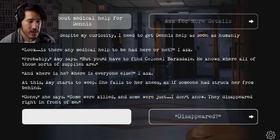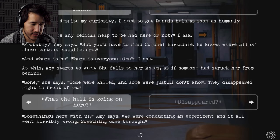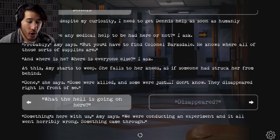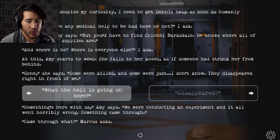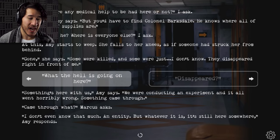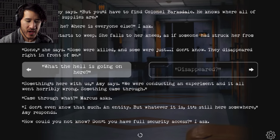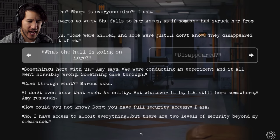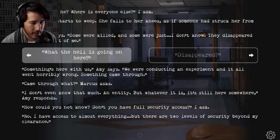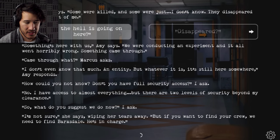'What the hell is going on here?' 'Something's here with us,' Amy says. 'We were conducting an experiment and it all went horribly wrong. Something came through.' 'Came through what?' Marcus asks. 'I don't even know that much. An entity. But whatever it is, it's still here somewhere.' 'How could you not know? Don't you have full security access?' 'No — I have access to almost everything, but there are two levels of security beyond my clearance.' 'So what do you suggest we do now?' 'I'm not sure,' she says, wiping her tears away. 'But if you want to find your crew, we need to find Barksdale. He's in charge.' 'Where is he?' 'Down on the third level. In the hangar.'